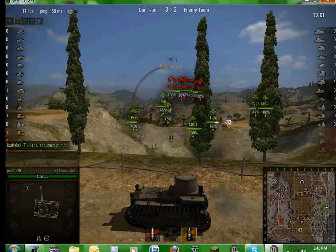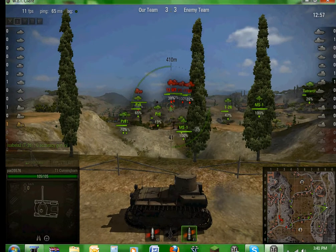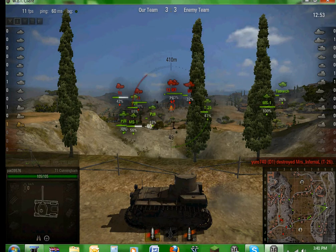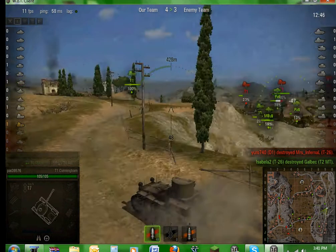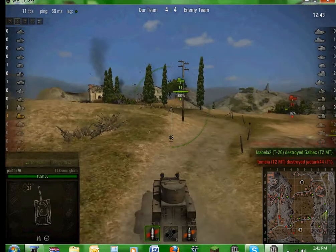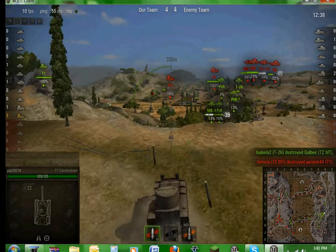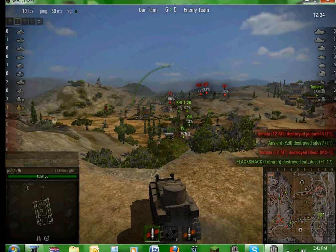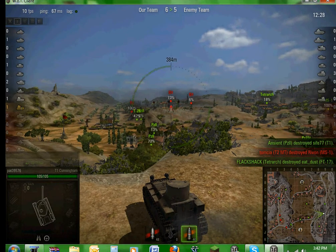Bounce — so we're going to go to AP. AP — it's dead. AP is good at trying to ensure penetration when HEs don't pen. So if my HEs bounce, I'm going to change to AP. I'm going to stay at AP, then change back to HE for a French tank.